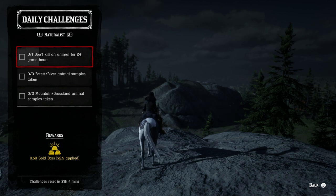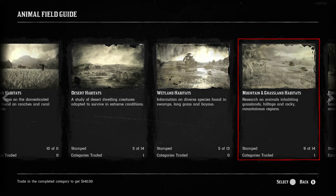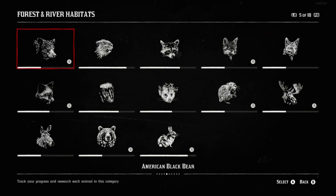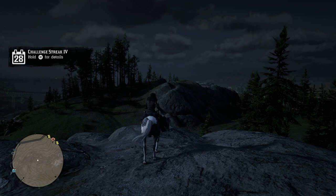For the naturalist role: don't kill any animals for 24 in-game hours — we're about a quarter of the way there. For the three forest and river samples and three mountain and grassland samples, check the animal field guide to see exactly which animals qualify for each category. Mountain, grassland, forest, and river categories are the easiest to complete in my opinion.